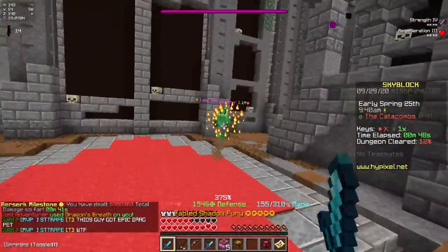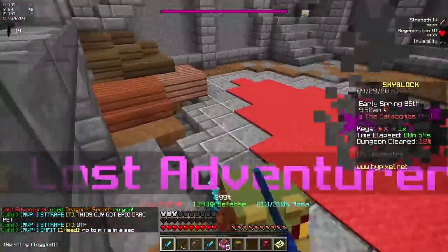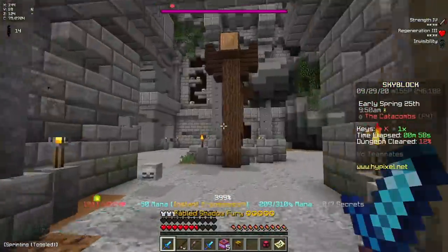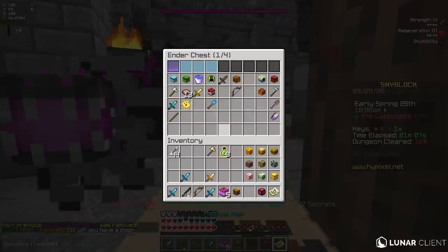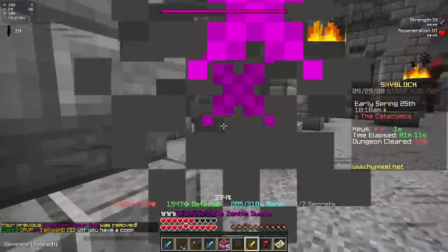Let's see what happens with this Lost Adventurer. I'm going to place down an Overflux and just go in. The Life Steal hopefully might make it so that I can stay alive for a while. Okay, yeah, I need to be careful with these guys. I still get absolutely shredded by Lost Adventurers. Okay, I'm going to get out my Ornate Zombie Sword so that I can heal up.